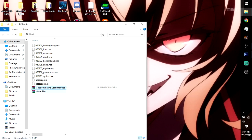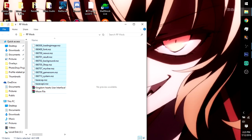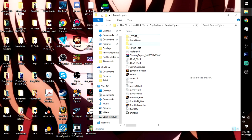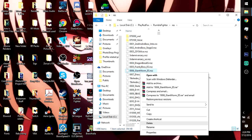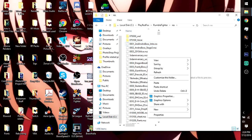As you can see, I have the Kingdom Hearts user interface and the moon file. It's not difficult at all — you literally extract these files, copy them, and come back to the Rumble Fighter folder. Go to 'res' — you do not go anywhere else. Stay right in the res folder. You see all these files here; you paste them in here.